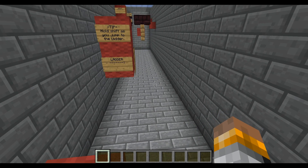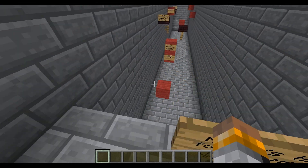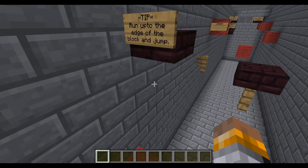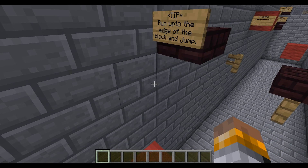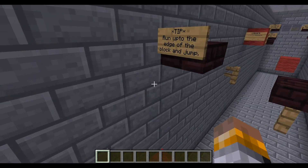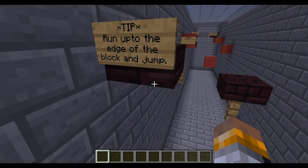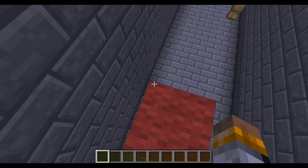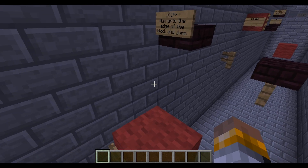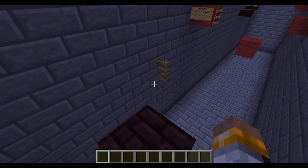Not ladder parkour — this area is just trolling me. Whatever, man. Run up to the edge of the block and jump. I don't get it. Run up to the edge of the block and jump. Maybe from here? How is that even possible? I mean, come on.